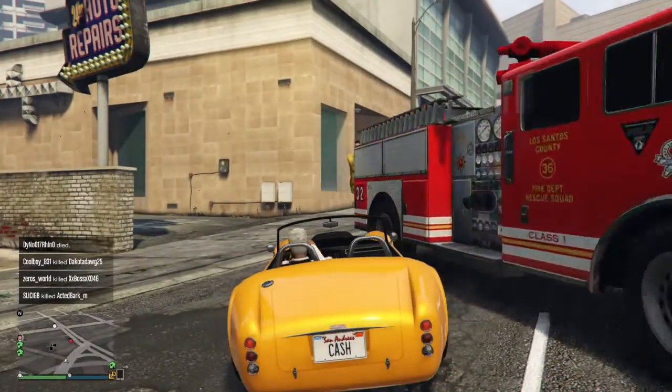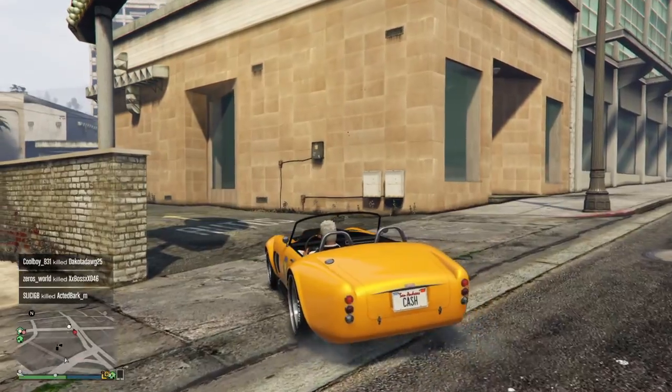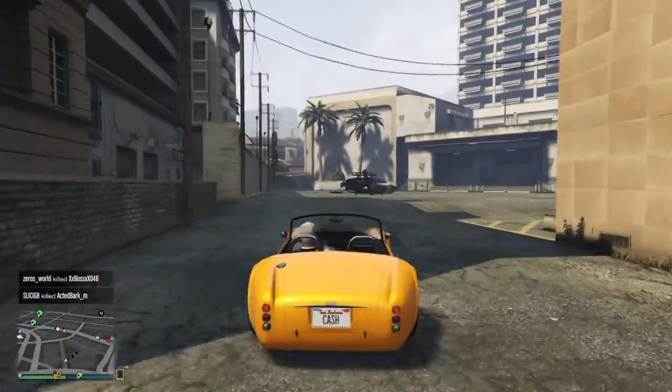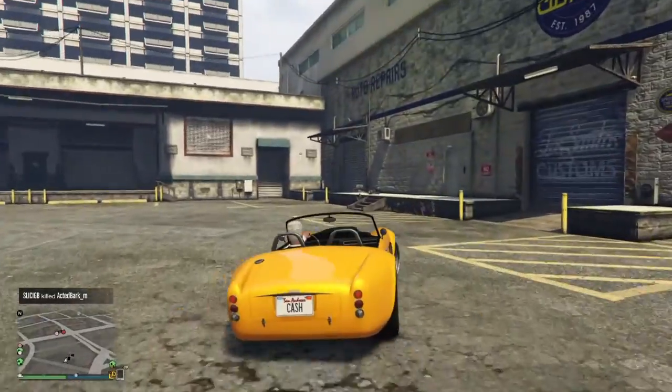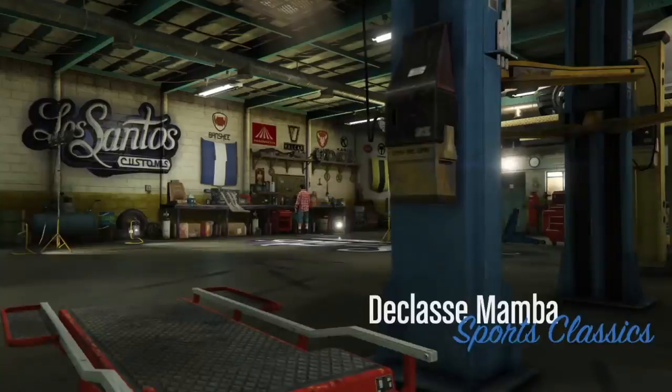The interior is pretty much the same — you've got the classic kind of topless seat and chrome roll bars. I don't even know what those are called from the Cobra. Now let's go into Los Santos Customs and show you guys what there is for this car.